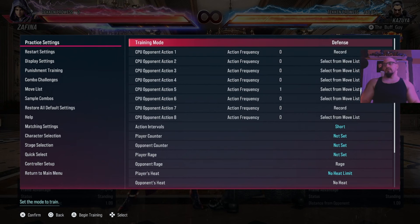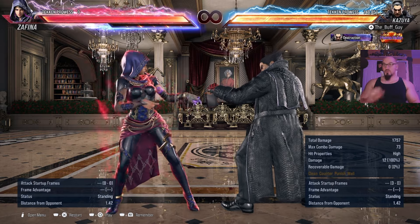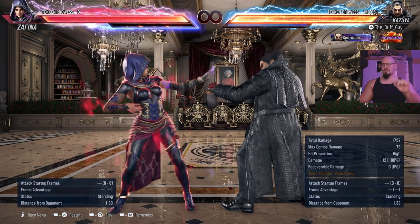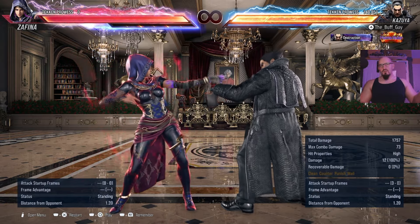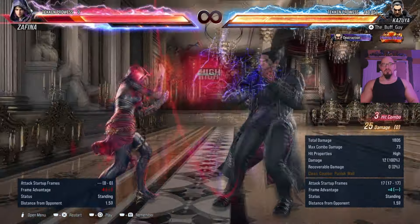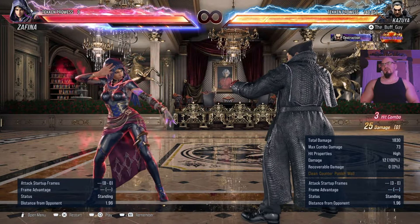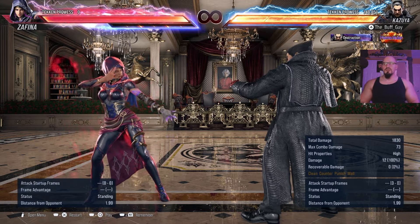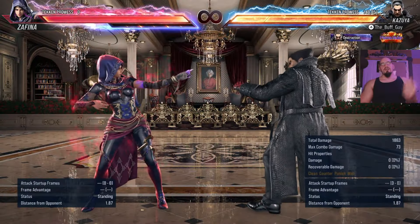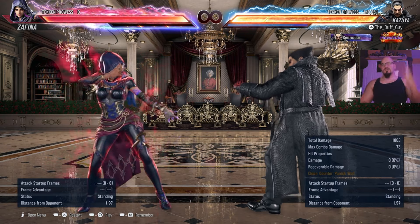You'd be able to find out quickly what moves your character has that are actual true natural combos, and what strings they have that are blockable by the third or fourth hit. Most of the time if a string is three or four hits, the third hit is usually where people can start blocking. Kazuya gets two different jab punishes. One is decent for plus frames — he's plus 4 there. But I'd rather get the knockdown with Kazuya because then you get the vortex. So you want to know what your jab punish is because maybe you get some sick stuff like that. Kazuya's got a crazy good jab punish — maybe one of the best in the game.